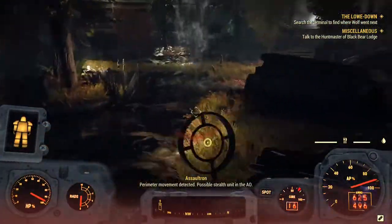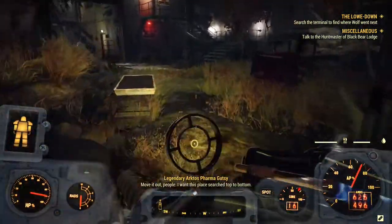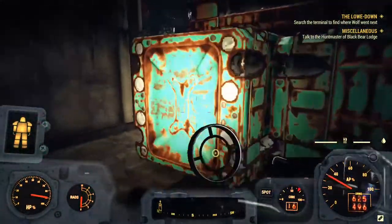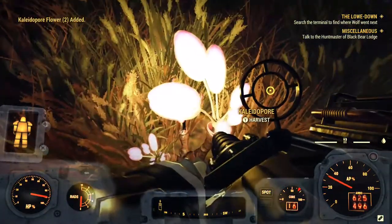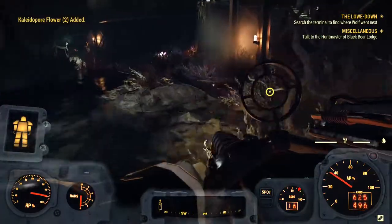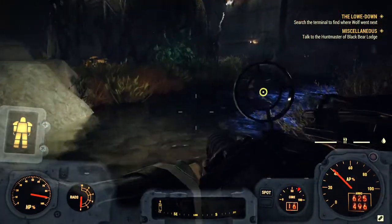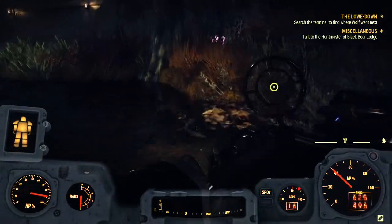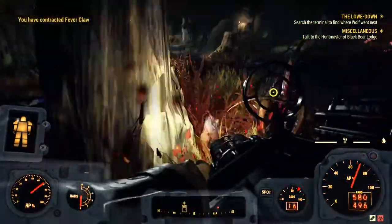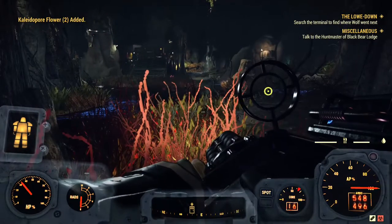The main area has a lot of different plants, including some blood leaf, but what we're after is through here. Follow the path, jump across, and enter the next room — you'll see shiny flowers, which are the kaleidapore flowers. There are 29 of them in this location. Be careful though, this is a high-level area with high-level monsters, so come prepared.